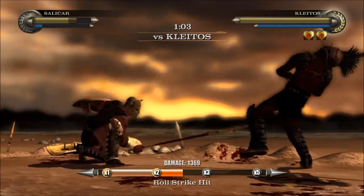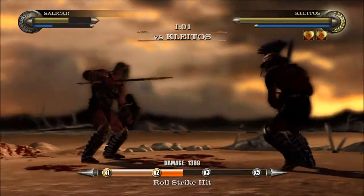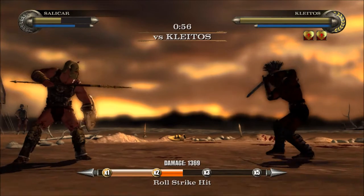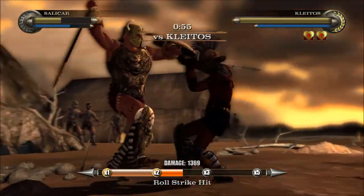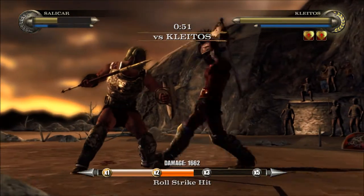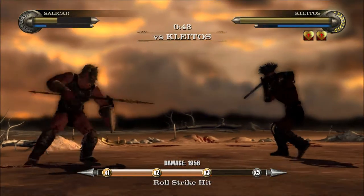See how it says 'Roll Strike Hit' at the bottom of the screen? What you got to do is do the roll strike — you hit the right button and then Y. You can do towards, up, or down — different directions do it differently.